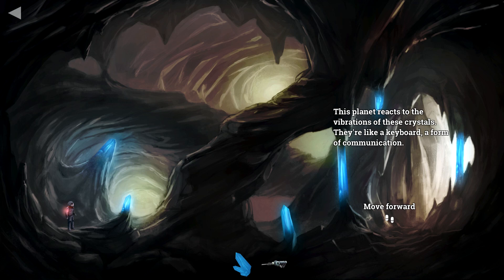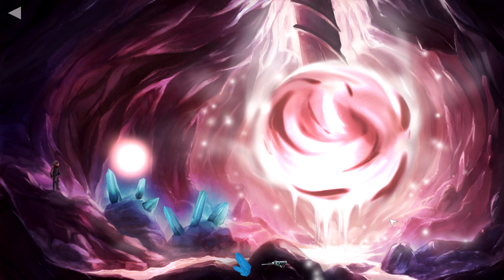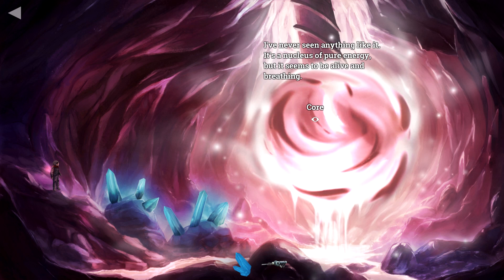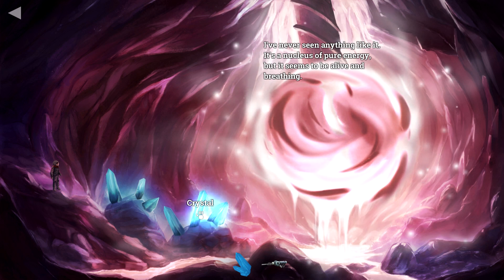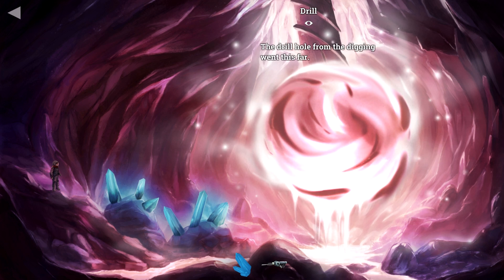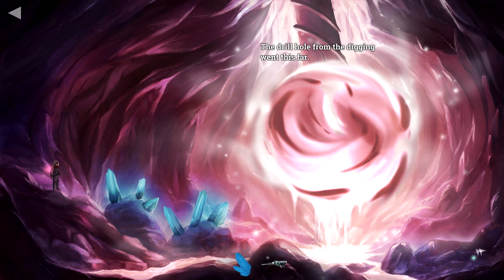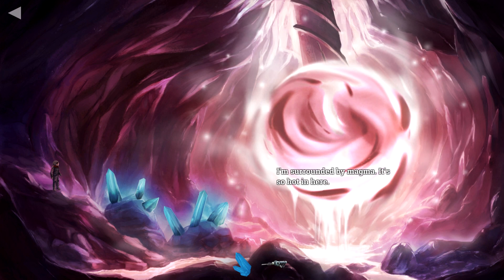This planet reacts to the vibrations of these crystals — they are like a keyboard, a form of communication. Oh no — what now? I've never seen anything like it. It's a nucleus of pure energy, but it seems to be alive and breathing. Now we have crystals again. The drill hole from the digging went this far — they hit the core of the planet. There's the little one. Magma — I'm surrounded by magma, it's so hot in here.